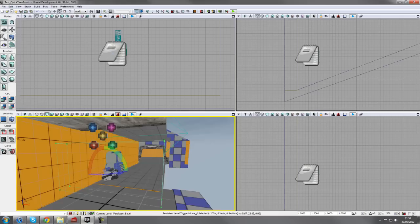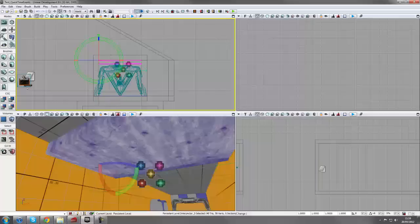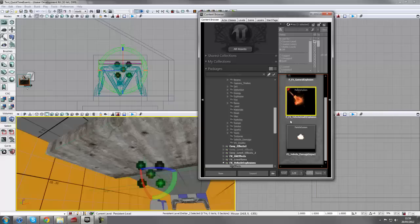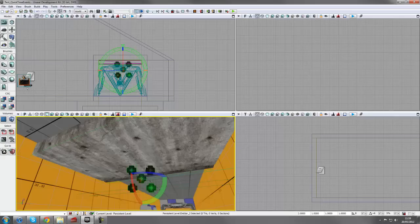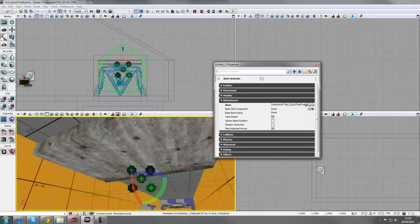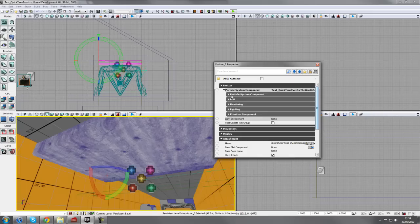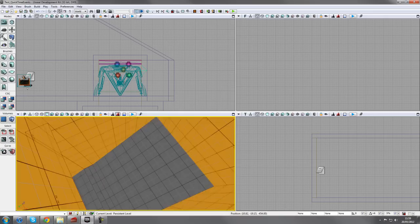I've also got a trigger volume covering the corridor - that's what kicks off the event. I've got a piece of concrete which is an Interp Actor, and a particle emitter for when we blow it up and destroy it - that's the PFX Vehicle Death Explosion found in Vehicle Explosions. This emitter is attached to the concrete piece. To attach it: lock the properties, select the object, press the green arrow. I've also got Auto Activate turned off under Emitter > Particle System Component, because we don't want it activating on level load.